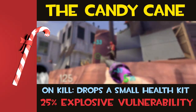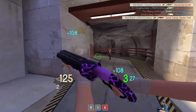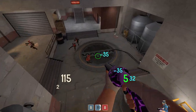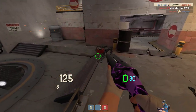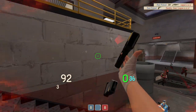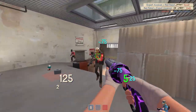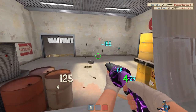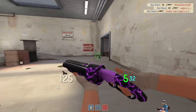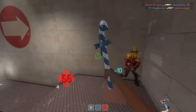Number 8: The Candy Cane is a really strange weapon. All of the positive and negative attributes are passive, so you can be playing with the Candy Cane in your loadout without even pulling the weapon out once. On kill, if you have the Candy Cane in your loadout, the enemy drops a small health kit, which is a really unique and fun effect. You can support your teammates, extinguish yourself, or heal up just by getting kills. This weapon is really powerful, but it is quite low on the list due to its downside — the 25% explosive vulnerability means you can get one-shot by rockets and grenades if you aren't overhealed. However, if the enemy has little explosive classes, you can strap on the Candy Cane with no downsides, which is incredible.